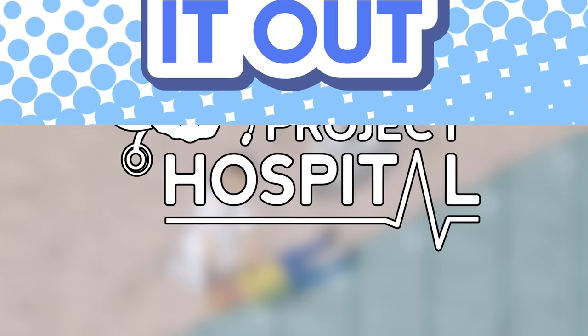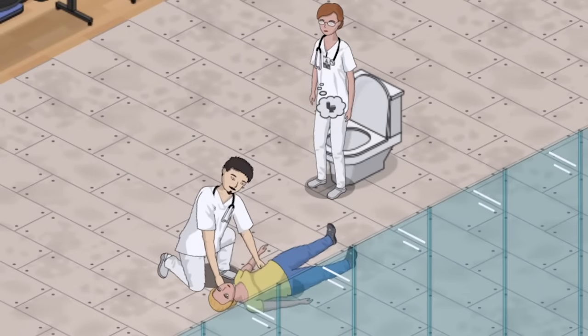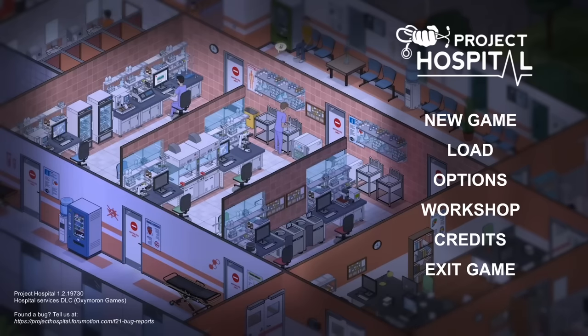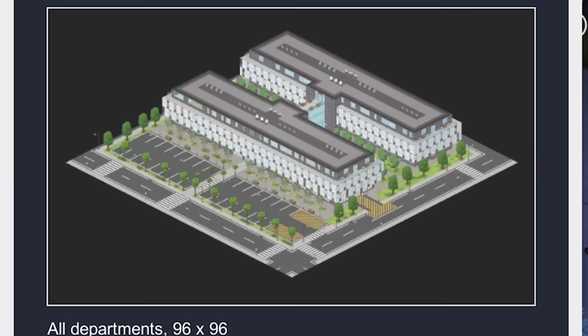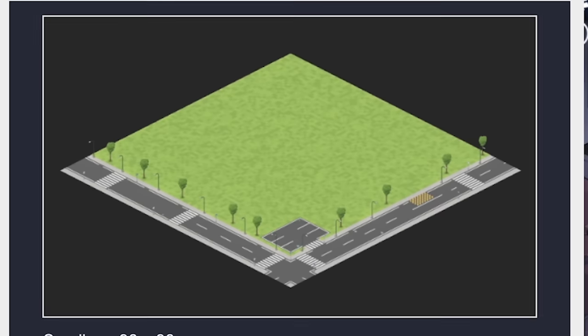Hey there, it's Josh. Welcome back to Let's Game It Out. We're checking out Project Hospital today, where we get to build and manage a hospital like a total psychopath. The developers have trusted me with a key for their Hospital Services DLC, which we'll go ahead and see if we can incorporate into our brand new horrible hospital. Let's start by going to Sandbox. Look at all these beautiful pre-built hospitals, all built with beautiful, loving care. That's why we're going with the empty field, so we can have full control over everything that goes wrong.